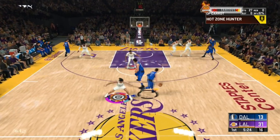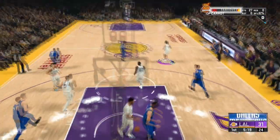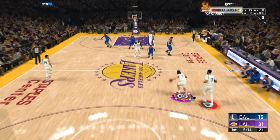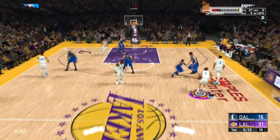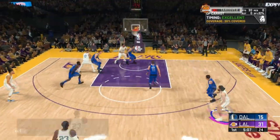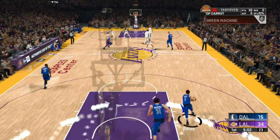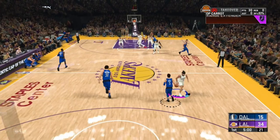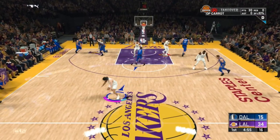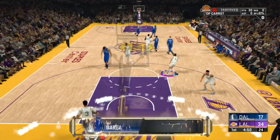Once you get double teamed you can pass and try to work on some other badges. You don't have to play defense either — unless you care about the teammate grade, or you're trying to use defensive badges too. Literally all you gotta do is hold the right trigger, flick the right stick back, do a step back, then hold X and it's green every time. I don't have all the badges on this guy — I'm playing on sharpshooter facilitator.